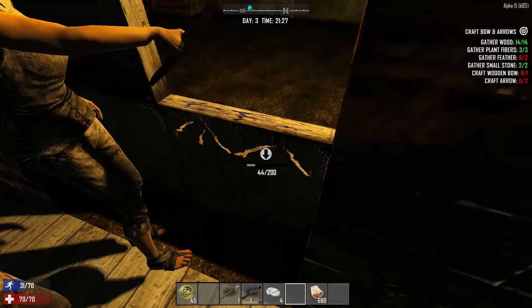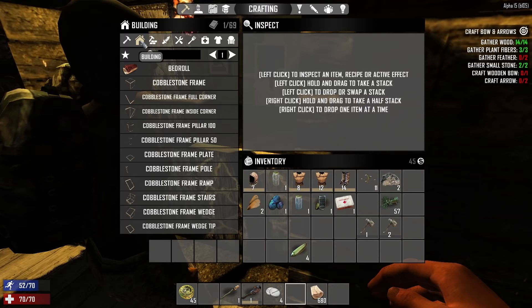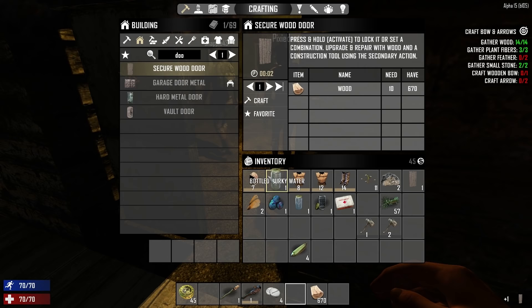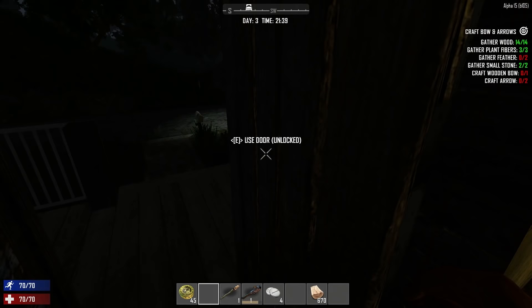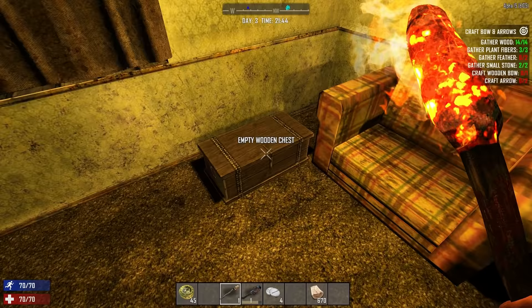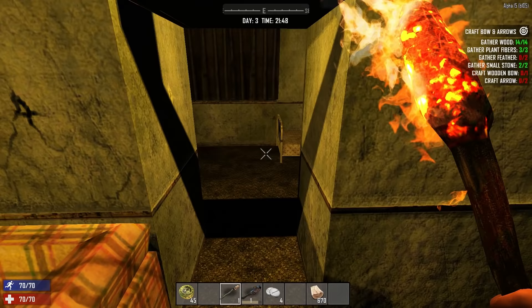I can build us a door once we knock this one down. My torch caught it on fire — it's super dark in there. Let me craft a secure wood door real quick. There we go — we broke it down, let's get inside! All right, I secured the door and it's locked. I'm putting a passcode on it: one two three four. Empty wooden chest, empty wooden bookcase. We should grab our bedrolls at next daylight and bring them in here and establish this as our base.